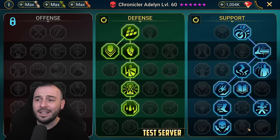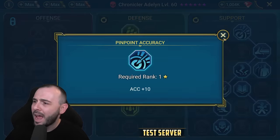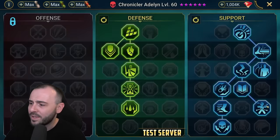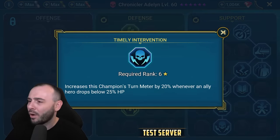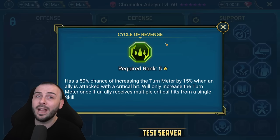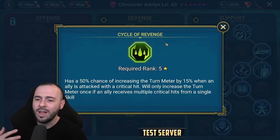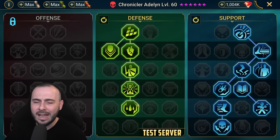For masteries, I decided to go for the defense and support tree rather than offense and war master. So we went with pinpoint accuracy, charge focus. We're gonna land quite a few debuffs so we went for arcane celerity, lore of steel, and master hexer to extend the duration of debuffs. We have timely intervention to get some benefit whenever our allies get low on HP or take big hits. And I went with cycle of revenge rather than counterattack, since I'll mostly be using her in the Sand Devil's Necropolis.